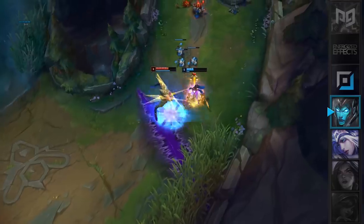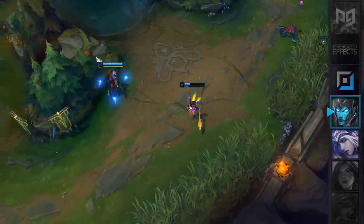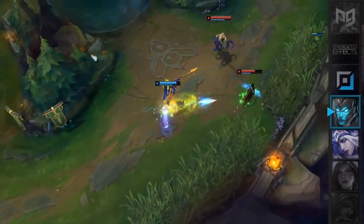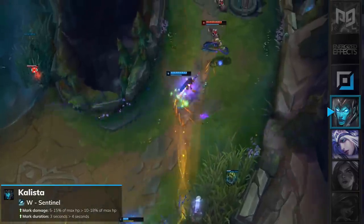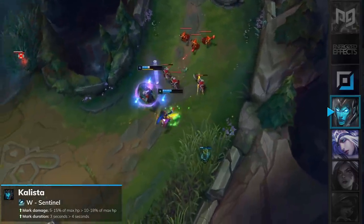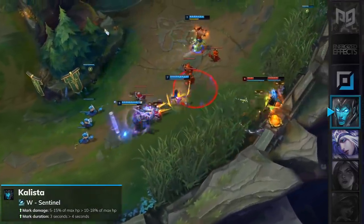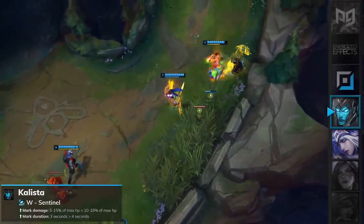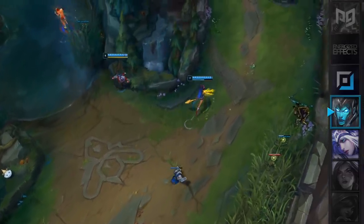Lastly for ADCs we have Kalista, who has been a completely forgotten champion in recent times. But it looks like the balance team are finally giving her some love. Her W, Sentinel, will have its mark damage increased from 5–15% max HP to 10–18%, and its mark duration increased from 3 seconds to 4 seconds. This is a really nice buff for Kalista and it might just make her see some more play in pro matches. In fact, SKT's ADC Teddy already played her during MSI, so let's hope these buffs also help her become more viable in solo queue.